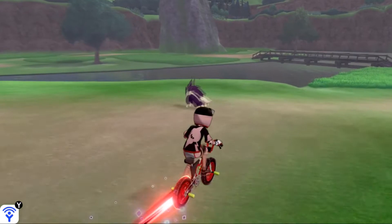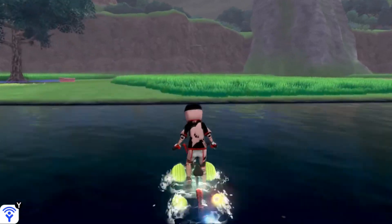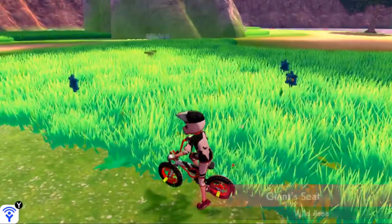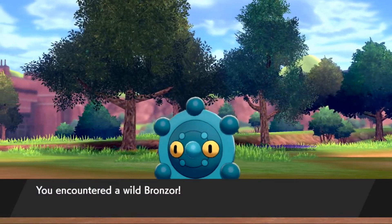That's where we're headed, and these grass patches over here by the stone pillar on the opposite side of this bridge should have a Bronzor, assuming you have the clear weather by changing the date and time correctly. So as you can see, here is Bronzor floating around in the grass. That's how you find Bronzor in Pokemon Sword and Shield. I hope you enjoyed the video and as always, Techno's out.